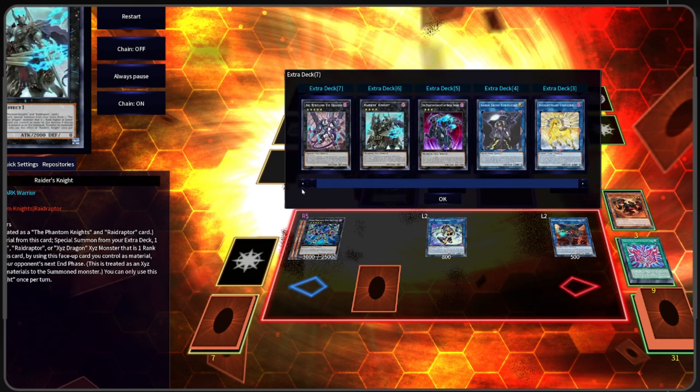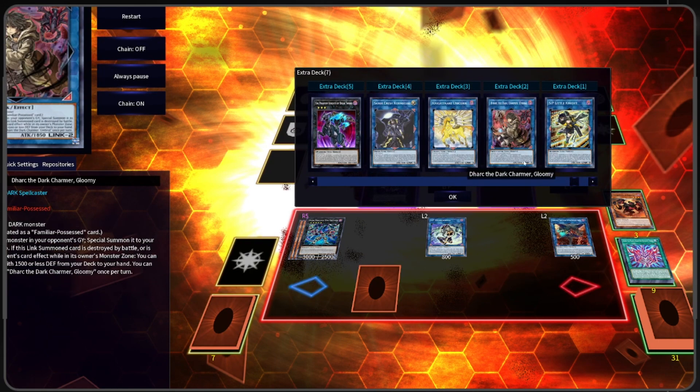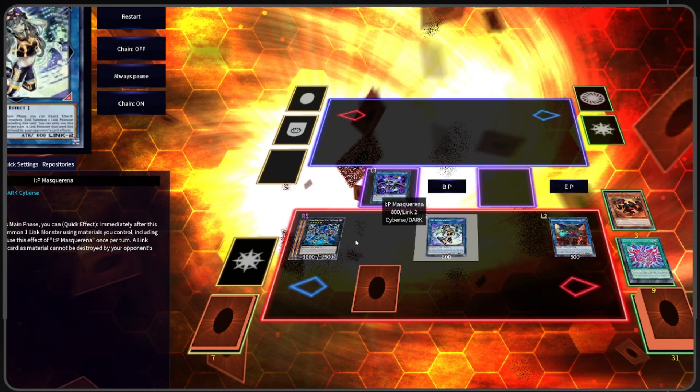In our extra deck, we are playing Underworld Goddess and Unicorn at SP Level Knight, so we can flex with this Mascarena quite a bit. This is a very good end board that we make going first.